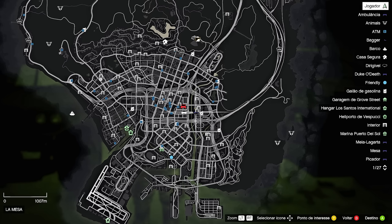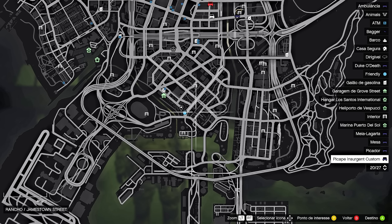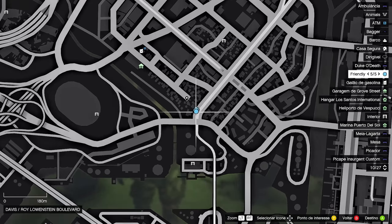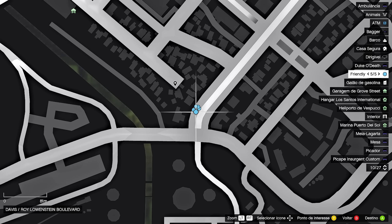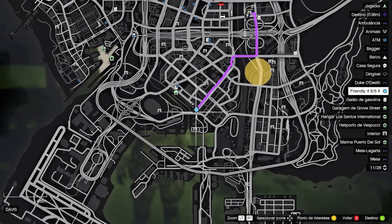Vamos dar uma olhada aqui no mapa. Já consegui avistar um grupo de sobreviventes lá perto da região das fábricas, lá naquela região de baixo. Nossa, e tem muitos sobreviventes. Só que eu não quero recrutar muitos sobreviventes. Eu acho que vou recrutar no máximo dois, porque muitos sobreviventes vai acabar atrapalhando muito. Eu acho que dois já vai ser muito bom para a gente usar o caminhão do exército. Vamos saindo aqui então. Deixa eu marcar a localização deles.